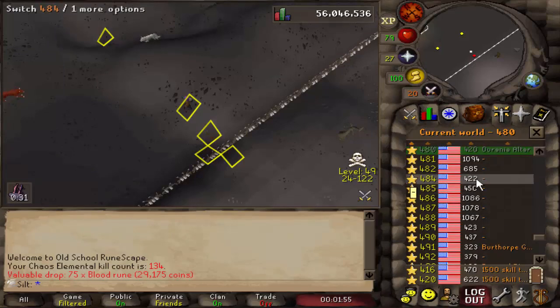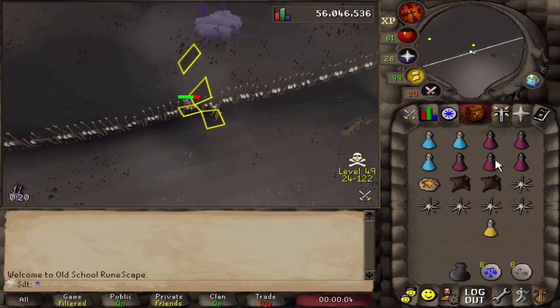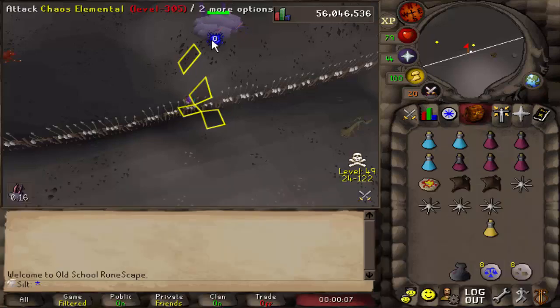Basically all you need to do now is log in on that most northern tile of the few that I have marked here and tank one hit from Chaos Ellie — you have to take damage. If you do not, you will not get the loot. I don't know why it's like that but I did test it, so make sure you take some damage; that's why you need to have some food.